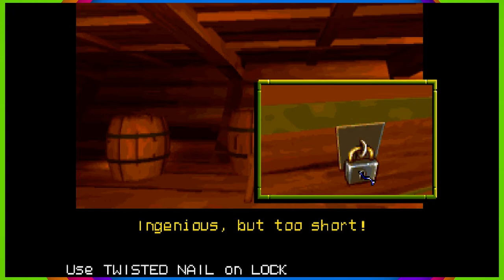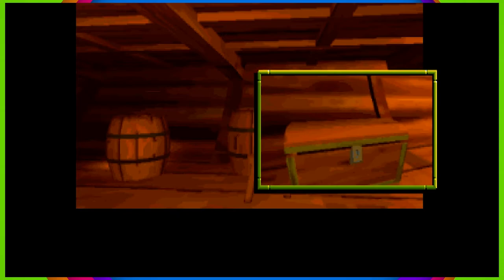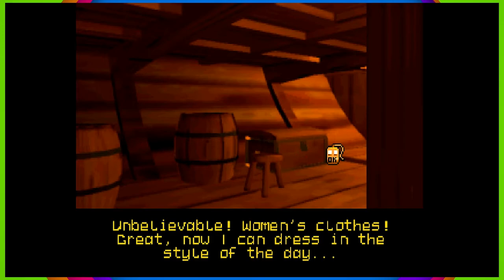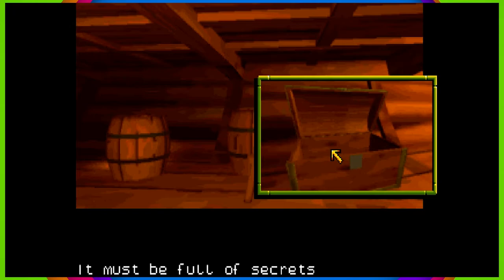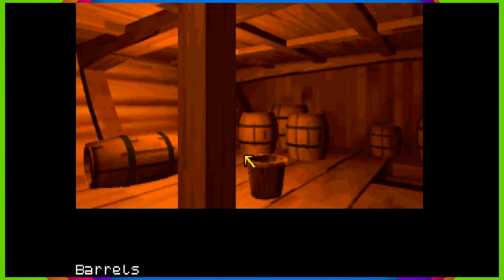Small hook — use the small hook on the lock. Yes, now I can satisfy my endless curiosity. Unbelievable — women's clothes. Now I can dress in the style of the day. You want to look appropriate with everything else going on. Also hit the box again, just in case. It must be full of secrets. I thought it was a snake for a second — it's a big ribbon. I got my ribbon. Return to mid deck.